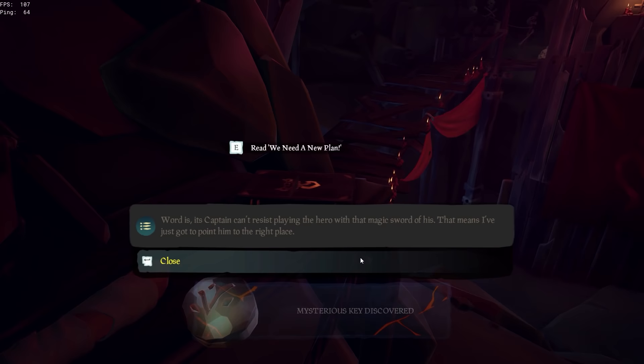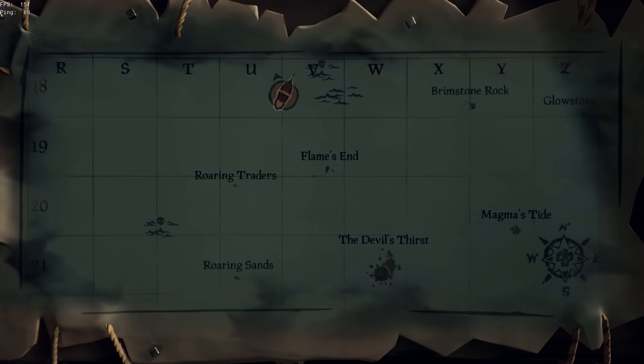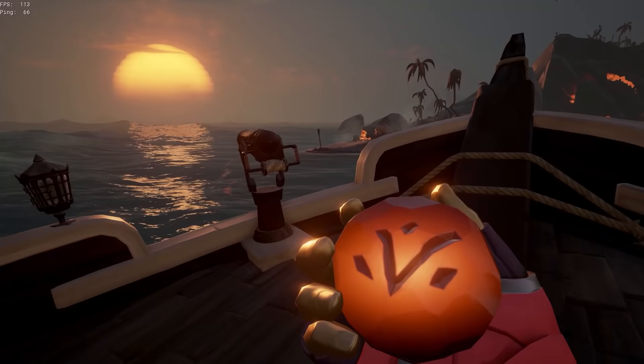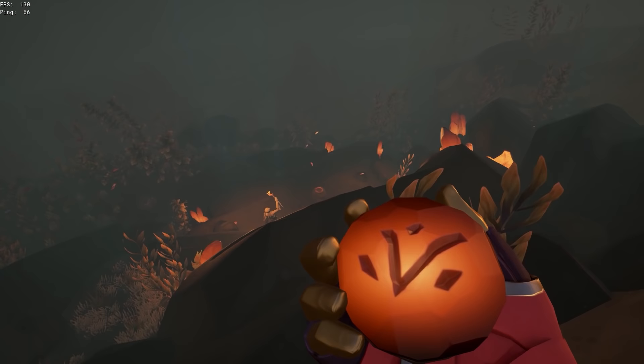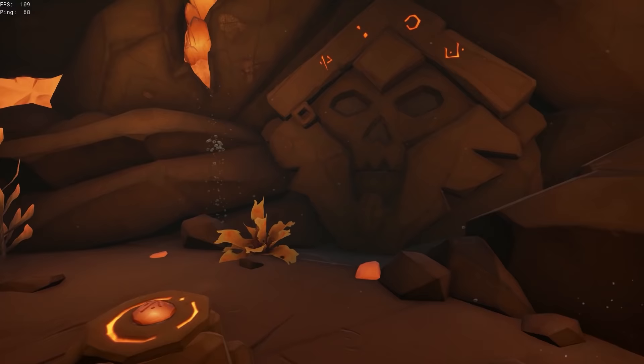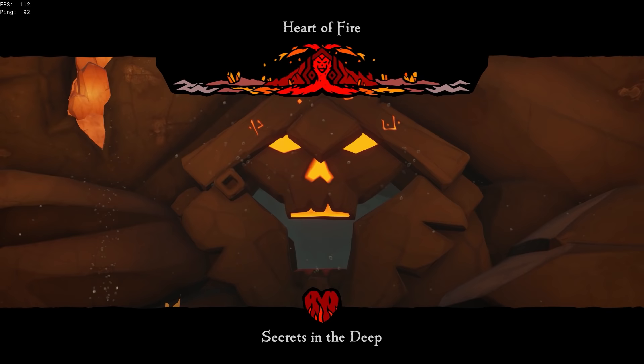After reading the journal, head back to your ship and sail all the way down to Devil's Thirst. Just off the north coast is the vault you need to open with the key. When you reach Devil's Thirst, you'll see a lava trail in the water leading down underneath. Follow this to the vault and you'll see a pedestal — insert the key and the door to the vault will open.